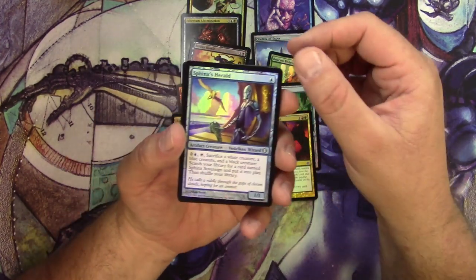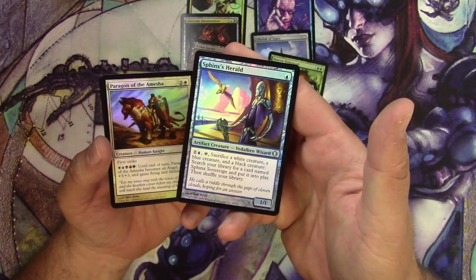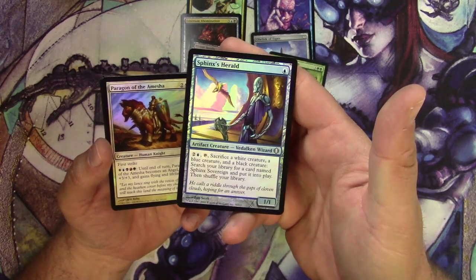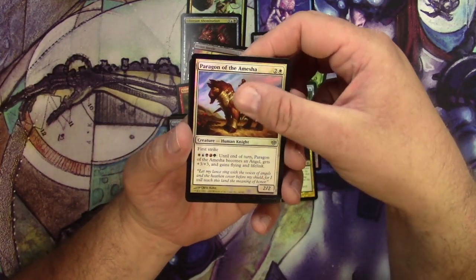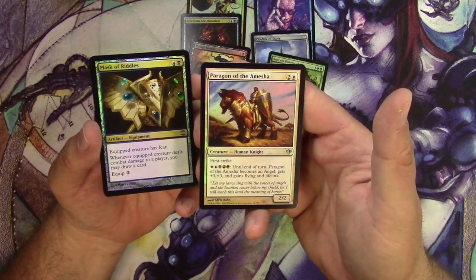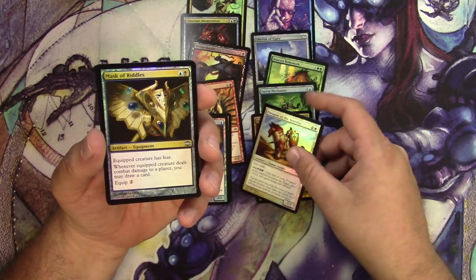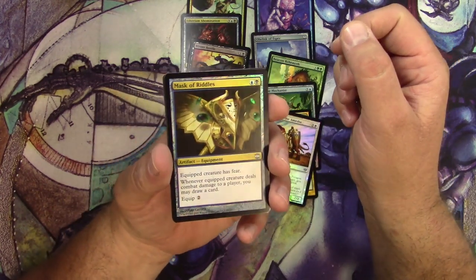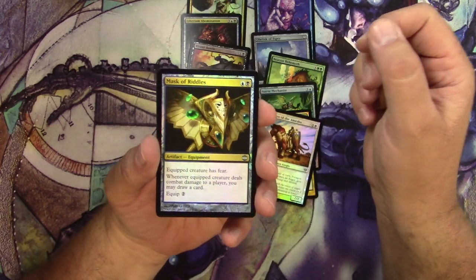For uncommons, we've got Sphinx's Herald — nice clouds, that looks nice. Paragon of the Amesha — the background clouds look nice. Mask of Riddles — look at those jewels sparkle, that's nice.